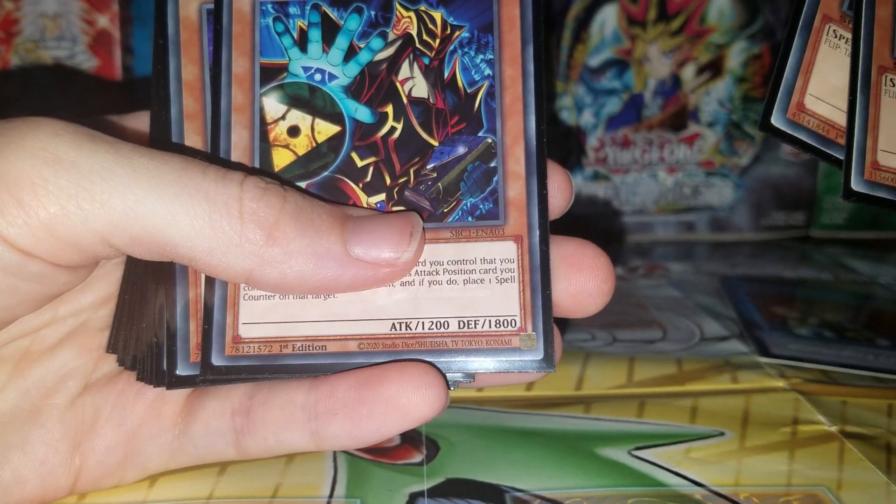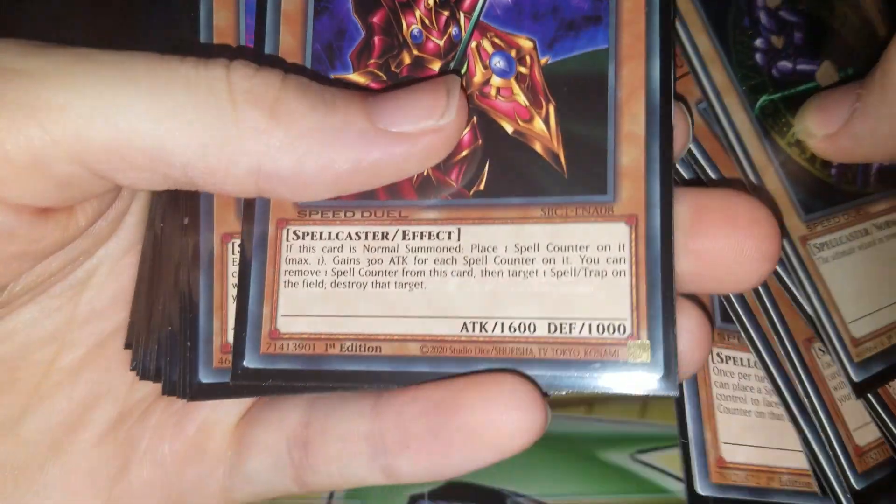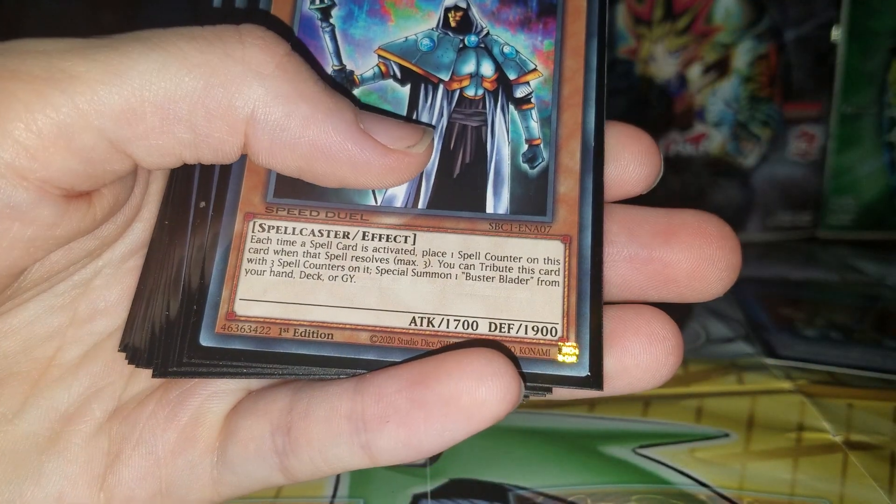Alchemist of Black Spells. Breaker the Magic Warrior. Skilled White Magician.